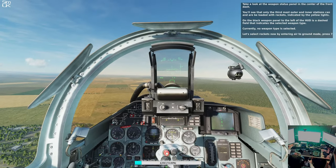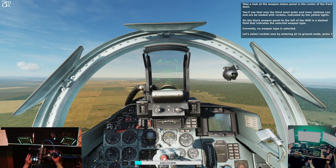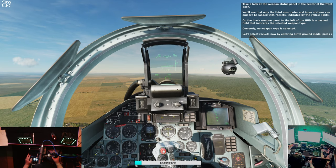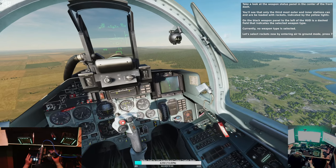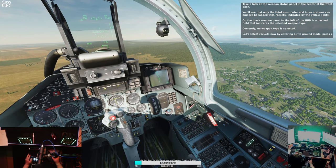Take a look at the weapon status panel in the center of the front dash. You'll see that only the third most outer and inner stations can be loaded with rockets, indicated by the yellow lights. On the black weapon panel to the left of the HUD is a dashed field that indicates the selected weapon type. Currently, no weapon type is selected.